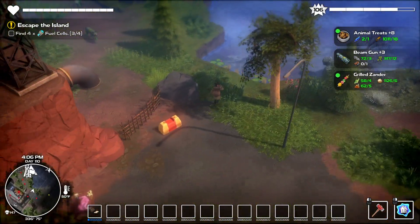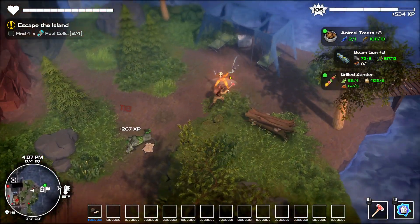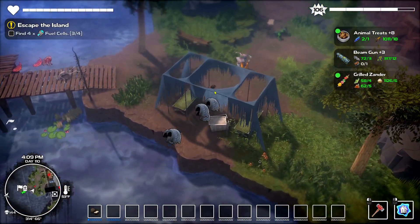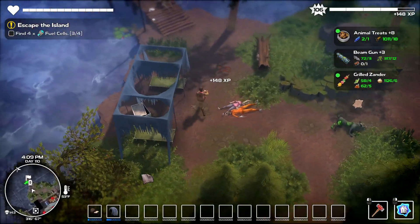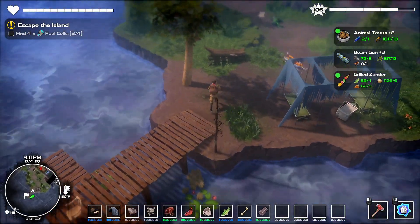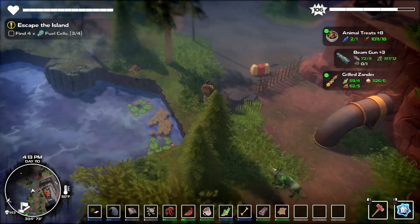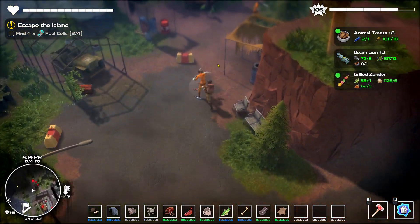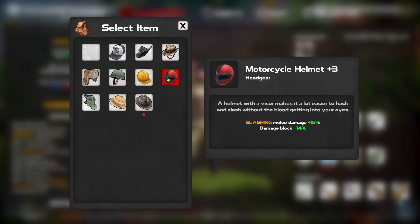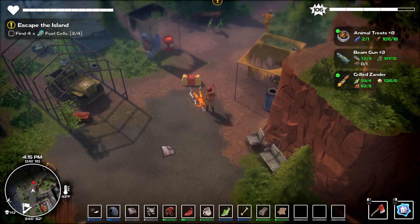Sorry for that interruption, let's get on in here. Oh, what's in here? Almost missed that. Collect my corpse because I am an idiot. I'm going to keep my hammer out — I like the other one, I should switch this out for that. Switch back. There, okay.